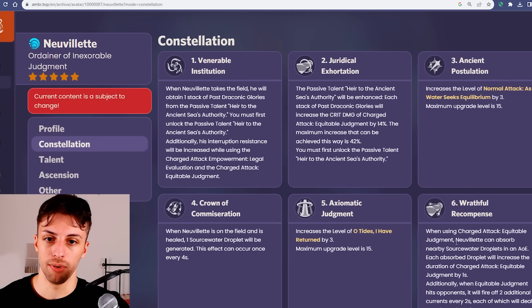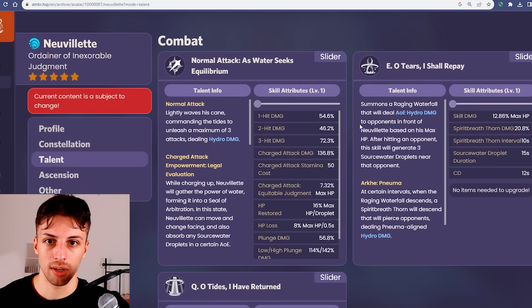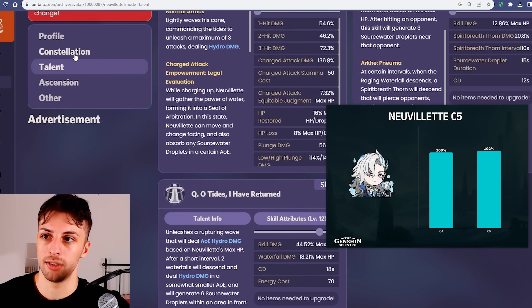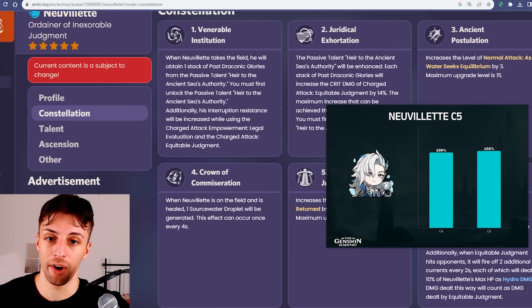But it will still be useful if you aim to get his constellation 6, which I'll talk about in a second. Before that we have to talk about constellation 5, which increases his burst talent by 3. His burst is a pretty minimal part of his rotation damage, so it's basically useless as a constellation, and it's just a wall before you get to constellation 6, which is very good.